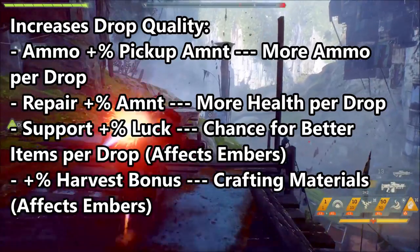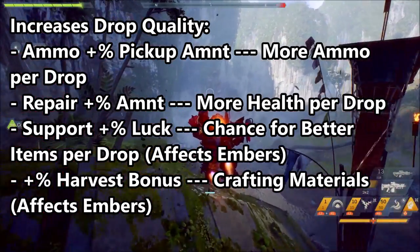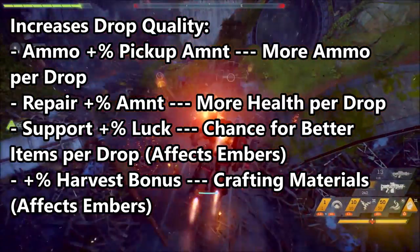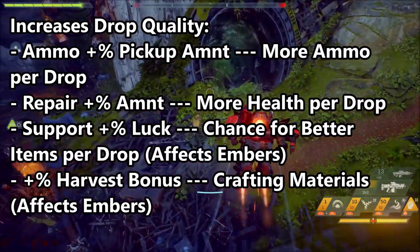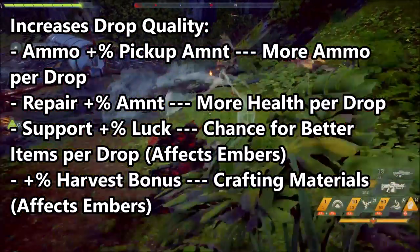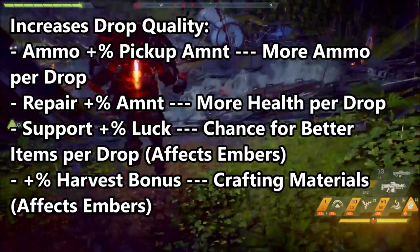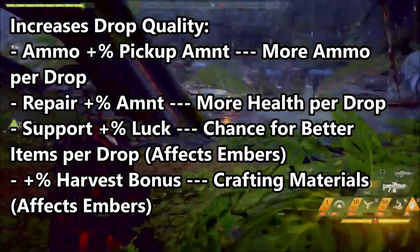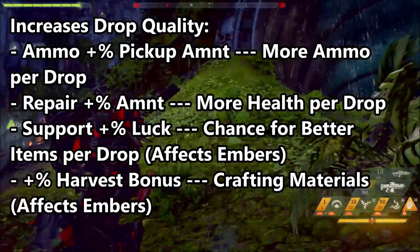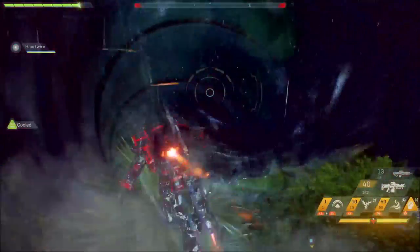This one here is the first decent one that you want to have. I do know that if you get 100% luck — don't quote me on this — there is a certain threshold that if you actually exceed or meet it, your luck drops to zero. It is a bug, it is being worked on. However, the higher your luck, the better your chances. So if you're out farming, having a build for farming would definitely be beneficial. Plus percentage harvest bonus — you basically collect more crafting materials and embers. That pretty much covers drop rates and drop quality.